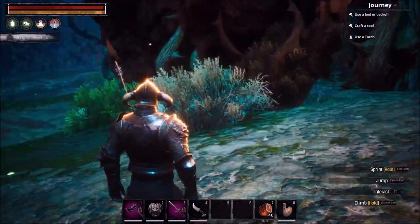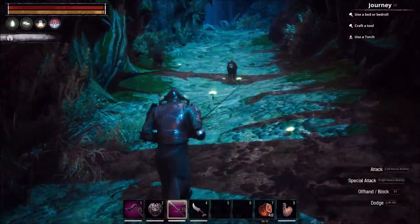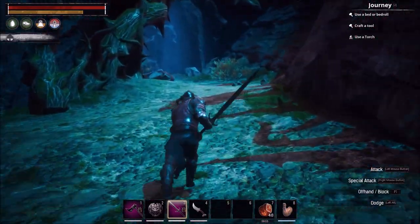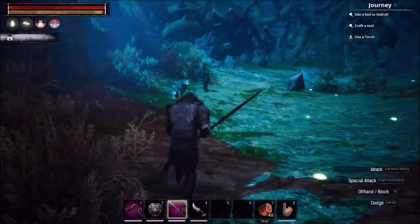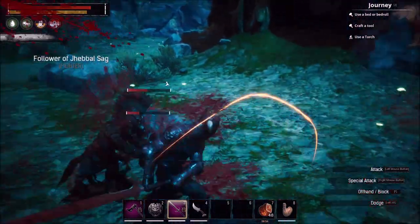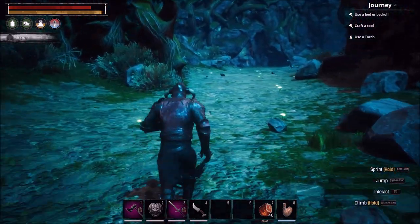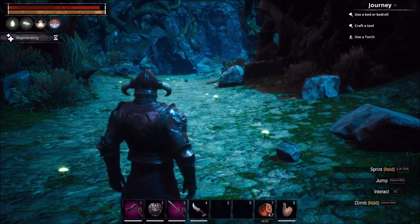We went through the boars. This next section is going to be all wolves and there's a good amount of them, so it gets kind of annoying. Always kill the human first because they usually have some kind of ridiculousness. Unequip your weapon, eat a piece of food, get some health back, and then go after the next guy.